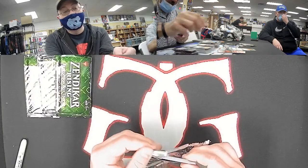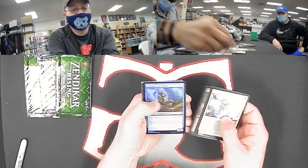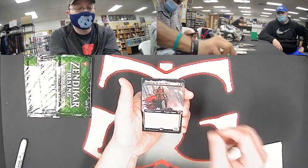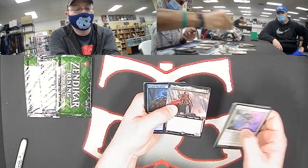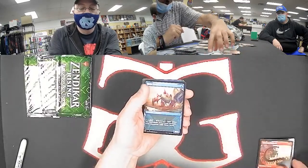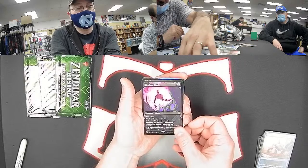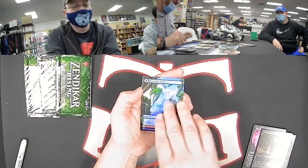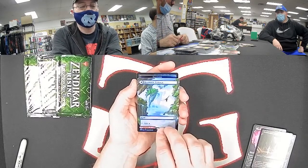Full art forests there. Another full art for multicolor: Anowon the Ruin Thief — you can also find him in the Commander deck for Zendikar Rising in the blue-black rogues. A foil for green: Swarm Shambler. Nice showcase Ruin Crab for blue. Showcase rare for black: Skyclave Shade, so black is looking up a bit. Foil Dread Worm. And the hits keep on coming for lands — full art foil River Glide Pathway, the blue-red one.